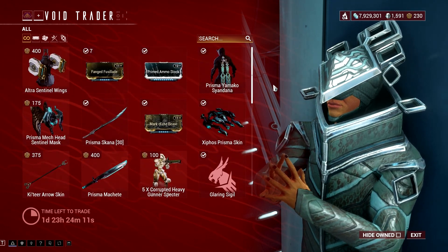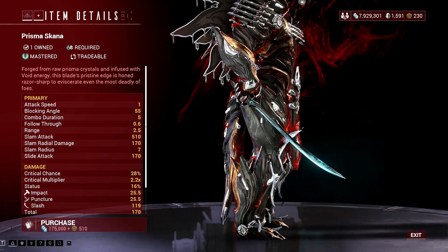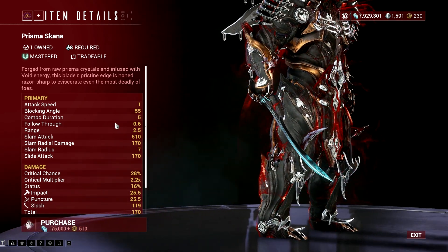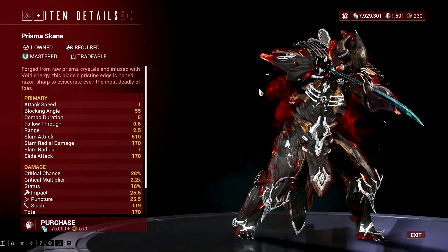If I can recommend something first, I would say that you get your hands on the Prisma Scanner first. This melee weapon has an incoming form right now to help the Prisma version do more damage.